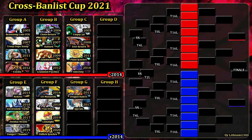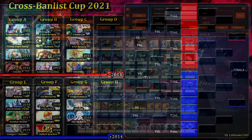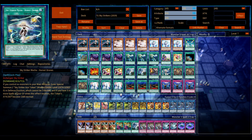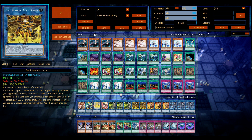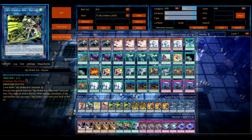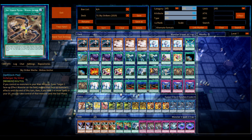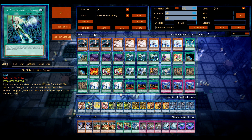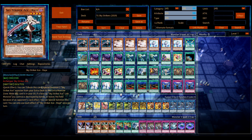Next up is the deck that got the most votes from last week — the hint from the previous video — it's Sky Strikers. There are so many options for Sky Striker. This list runs only one Hornet Drones and Kaina in the extra deck, but feel free to leave suggestions. There are so many ways to play Sky Striker depending on the ban list, OCG or TCG.